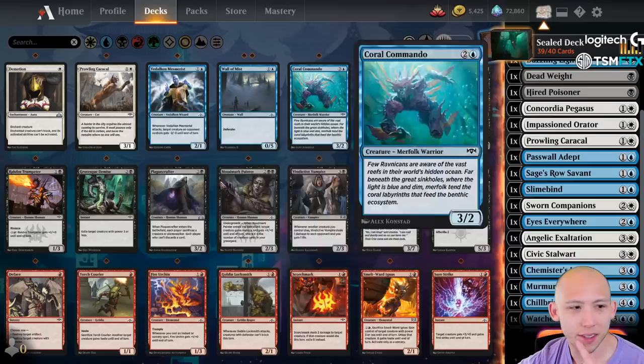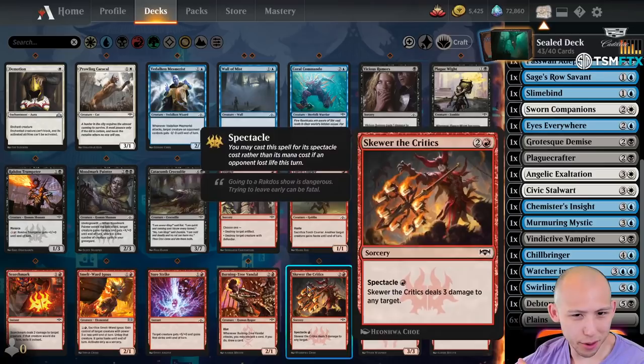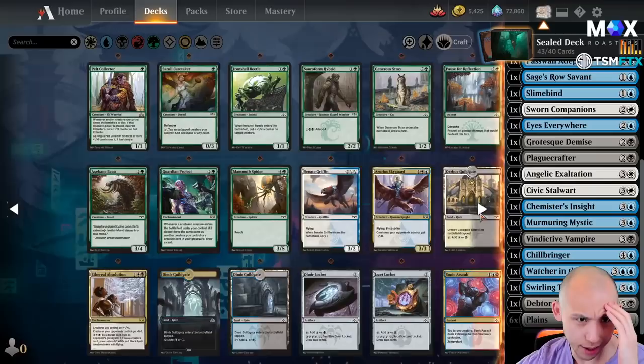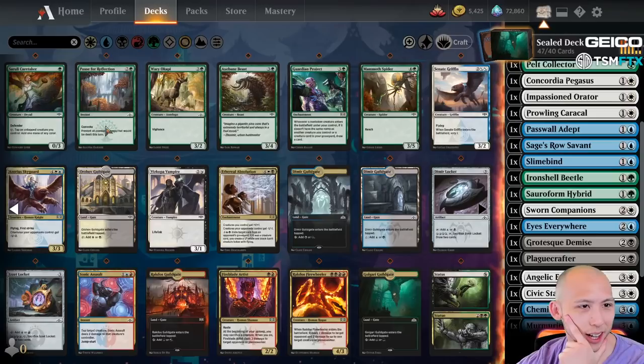Dead Weight, Grotesque — that's a good one. Afterlife cards. Burn here we have. Skewer the Critics is decent. Scorchmark, but it looks like red's pretty weak. So probably not going to be playing any red unless the multicolors in red are really good. This was always good — the two-mana 2/2 that turned into a 6/6 because of the adapt.